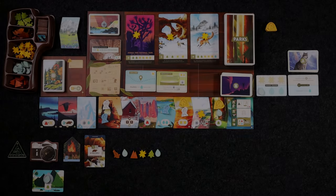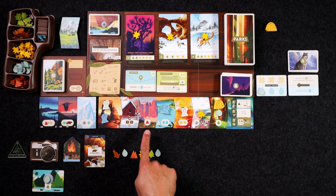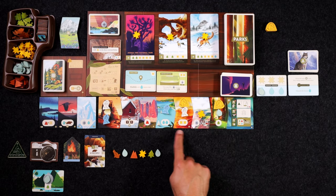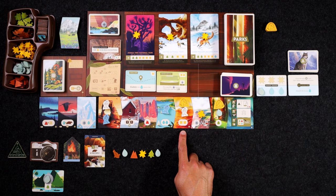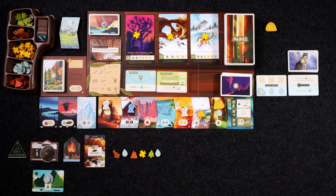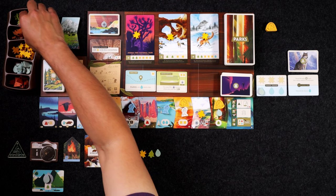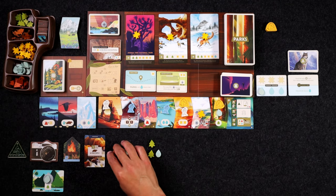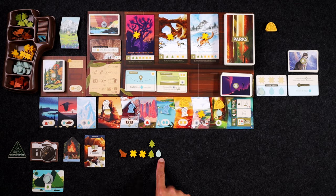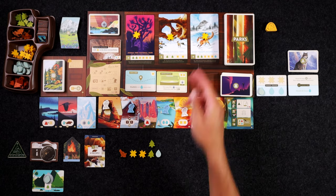Now it's my turn again and now that these have sort of cleared off a little bit, I think I might move this guy because if I come to this space I can exchange some of these goods for the goods that I need in order to get some of these parks. We have some sun and water coming up here — these need a lot of sun so it looks like we're really going to need some sun. None of these need mountains so I am going to come here and I get to exchange one for one and I can do that twice. I'm going to exchange this mountain for tree and then exchange one of these waters for a sun, and now we're very close to being able to get either of those two parks which are each worth four points.